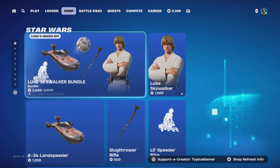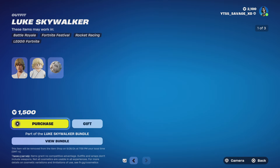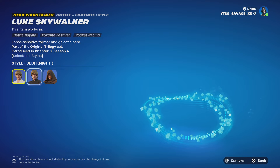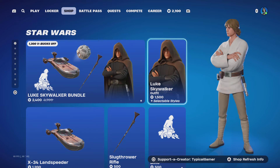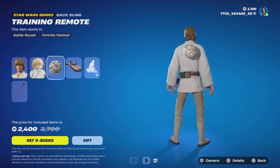It looks like we got some Star Wars stuff. We got the Luke Skywalker bundle coming with Luke Skywalker. No backbling styles. His skin comes with three styles: Cloaked, Jedi Knight, and regular Luke Skywalker. He himself costs 1,500 and his bundle is 2,400, just like the Rubius one.